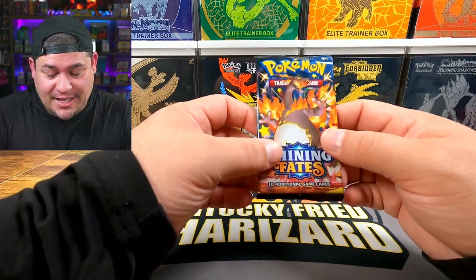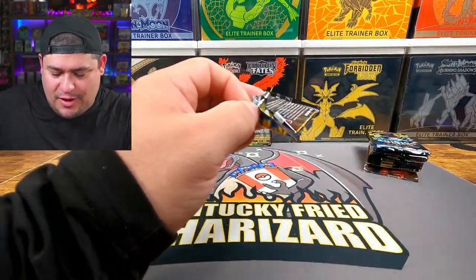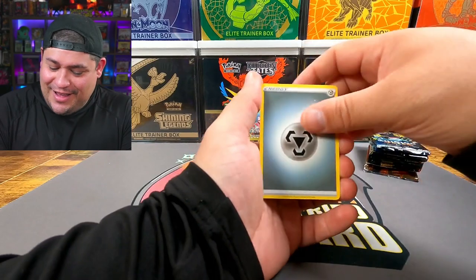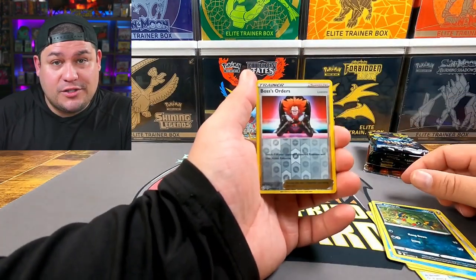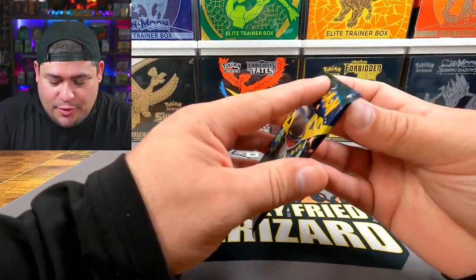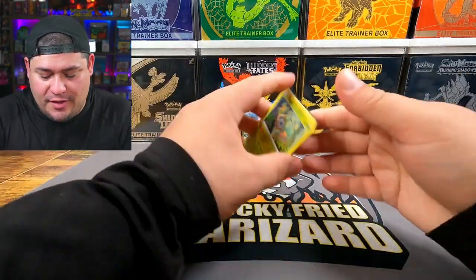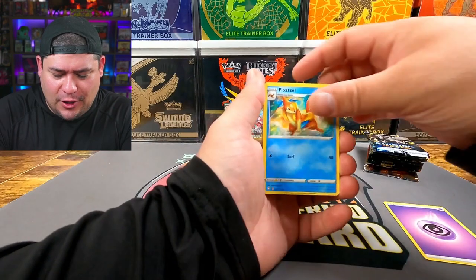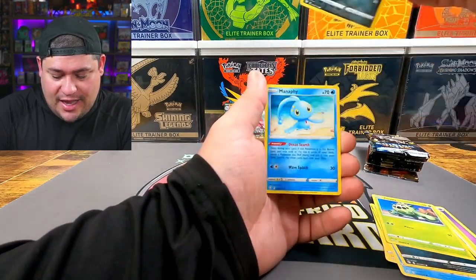I feel like Shining Fates is going to be tougher to get a Charizard from. Come on Arceus, bring us the Pokémon luck! Pack one: Tropius, Rotom, Rusted Shield, Gloss of Flore, Cacnea, Koffing, Buizel, Spinarak — Boss's Orders reverse into a Luxray holo. Dragapult! Pack two: Floatzel, Tropius, Ball Guy, Rowlet, Morpeko, Weavile, Nickit, Cacnea — reverse Spinarak into a Manaphy non-holo.